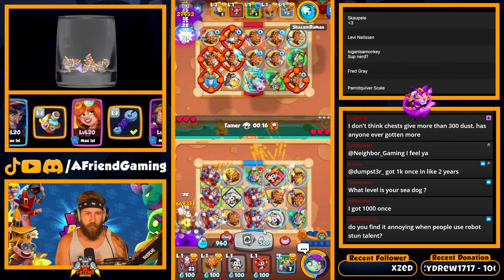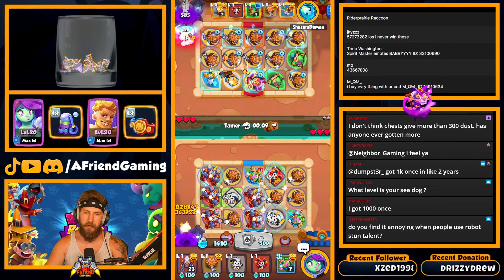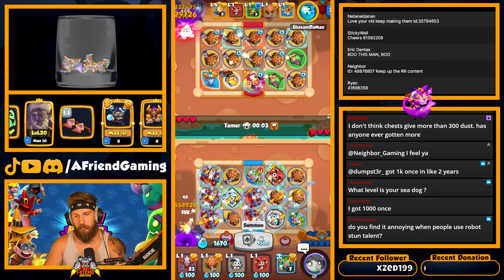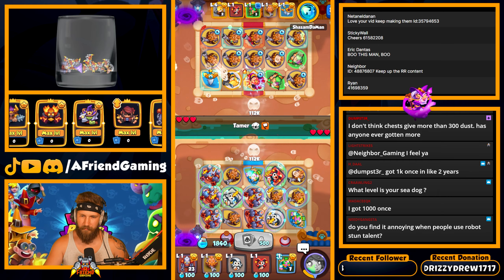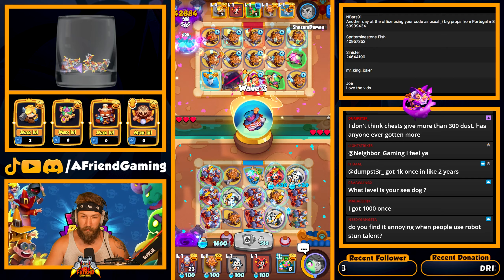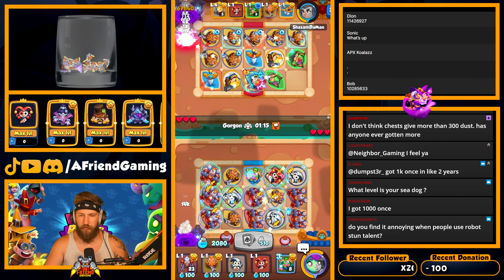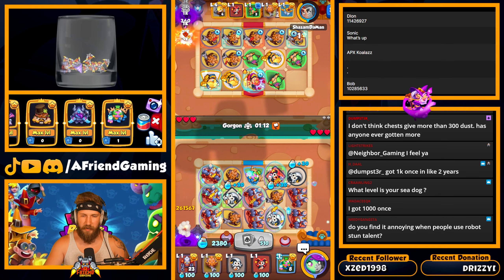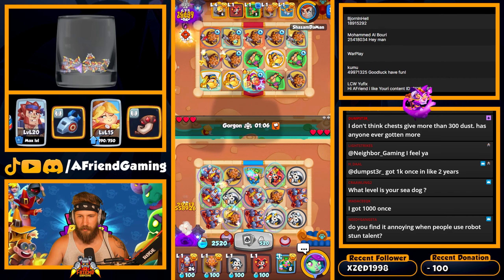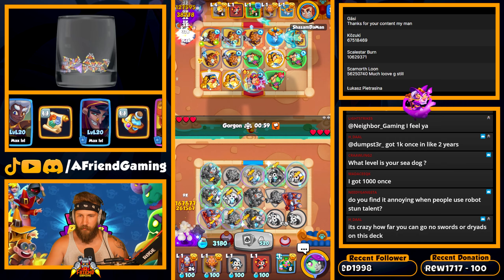Do you find it annoying when people use robot stun talent? The only thing I really find annoying is the frost deck — like minotaur frost shaman, necromancer. That one's pretty annoying. But other than that, nah, I'm pretty much fine with anything. If I'm trying to play some dumb deck and then I get hit with any clock deck I'm like 'ugh, come on' because it's not going to show me what the max damage I can even do — I'm gonna get hit with a clock and I'm not gonna win either. Those are probably the most annoying things to play for me.